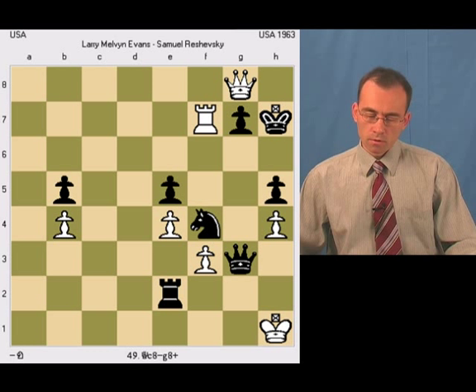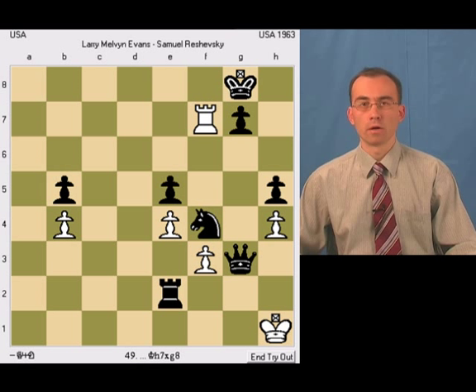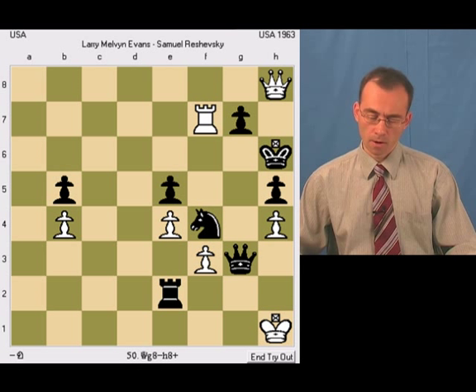Here there are two possibilities for black's king. The first possibility is to just take white's queen — we'll consider this possibility later. Let's consider the first possibility: maybe Kh6, then white would play Qh8 check.